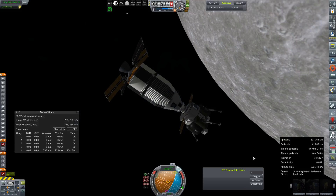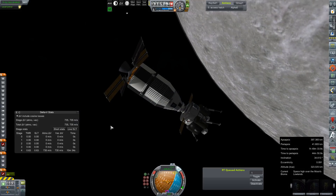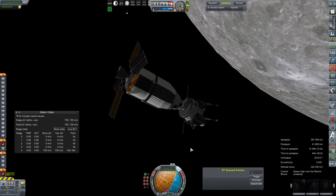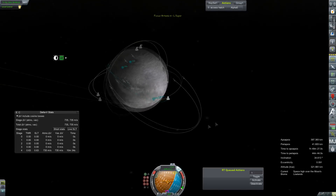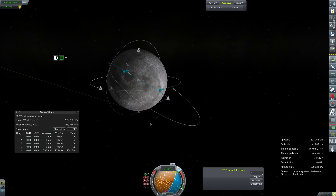Hey everybody, and welcome back to Kerbal Space Program RP-Zero. We are rejoining our crew here in orbit of the moon. Now that our small emergencies have been sorted out, we've spent a couple of days here waiting for our orbit to take us over Rosalina Memorial Station.